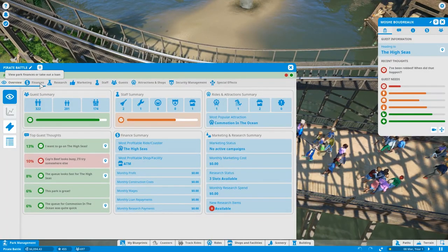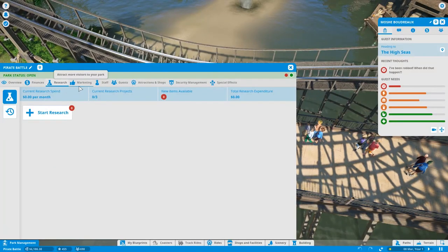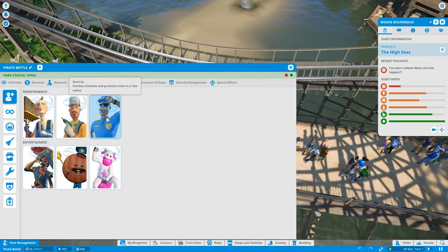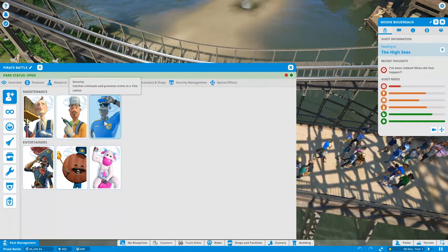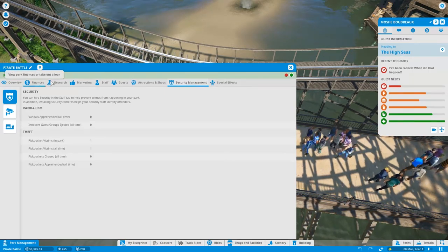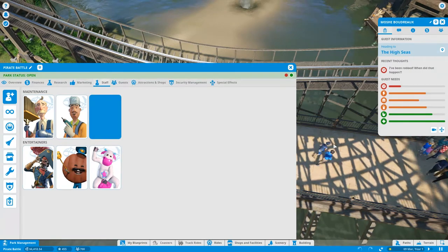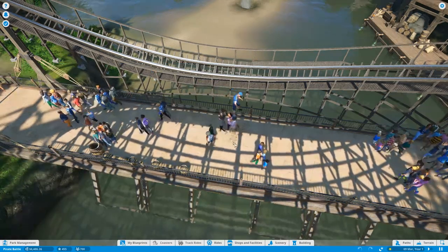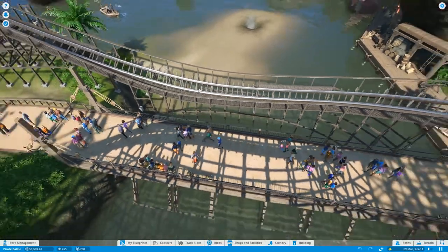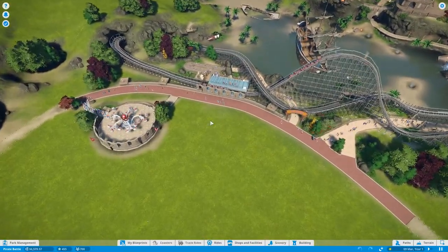Theft reported — victim unsure when it occurred. There are no security guards to report. Where's the park management? I don't know what's going on. Okay — finances, balance, research, start research, marketing, staff. Let's put security somewhere. We don't even have any security. Let me take a look at our staff. Okay, security done.